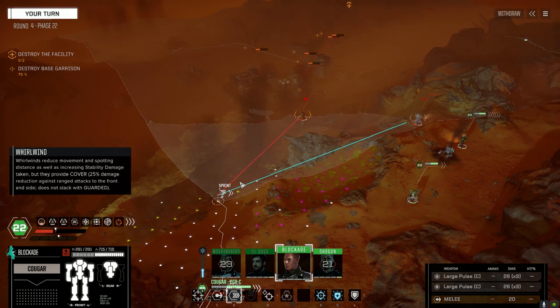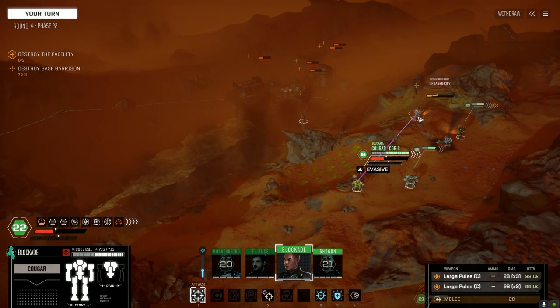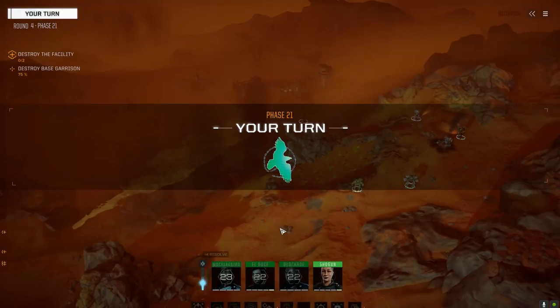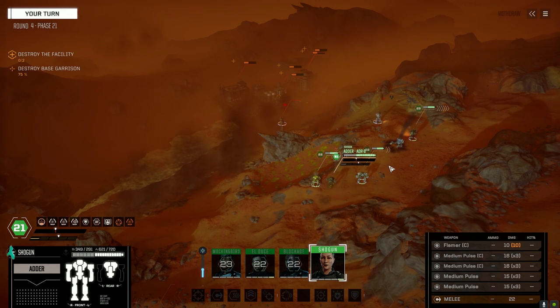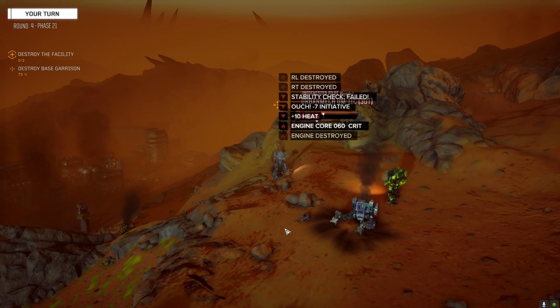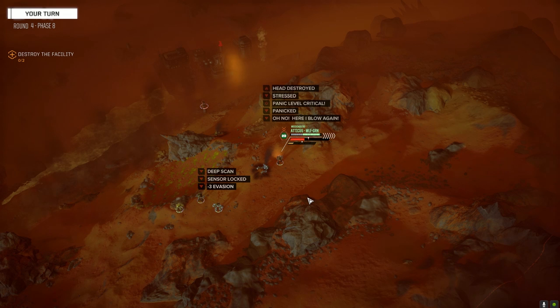Do we want that guy? I think we do. Can only use one weapon so might as well use it on this guy. Should get that arm. Let's get our stability back. I want to save this for the turrets. Not quite enough — actually totally enough, the lance is gone. Let's see how many turrets we can take out next turn.